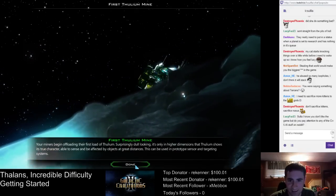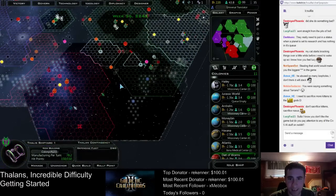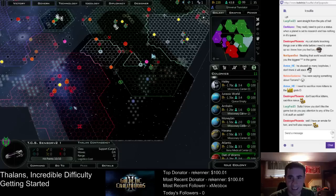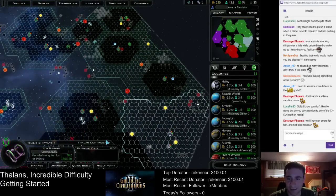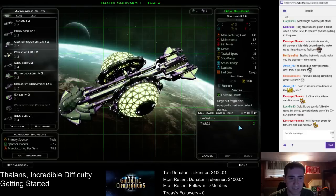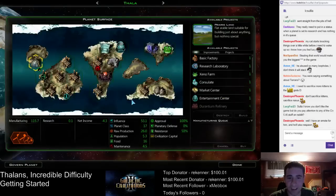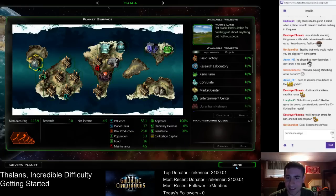We have our first resource — Thulium can be used to build the Thulium Data Center. I'm going to move my scout ship over here to see if there's any colony ships about to jump in there. We still took two turns to build this — not quite enough production to build in one turn. I should have one-turned that. Oh well. Now we can go full-bore military. 117 production — that's pretty good, especially with no upgraded stuff there.